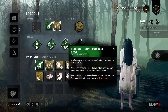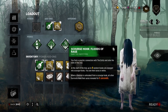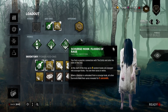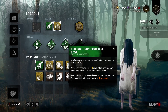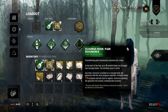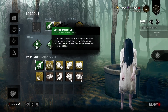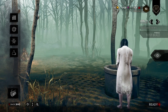Scorn Hook — Bloodwarden at the start of the trial, before hooks are changed. When survivors are unhooked from a scorn hook, all other survivors and their auras are revealed for six seconds. That could be pretty good — sort of like a reverse Barbecue and Chili, but kind of better. We're gonna put all these on here and also Pain Resonance with Scorn Hook so we can have them stacked together. That would be a good deal, and then just some random add-ons.